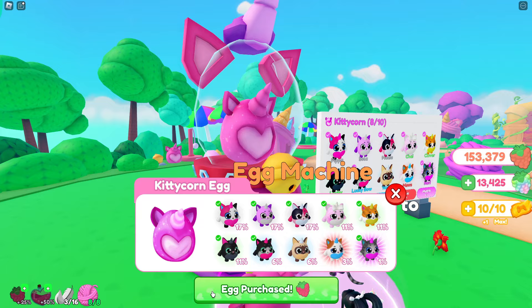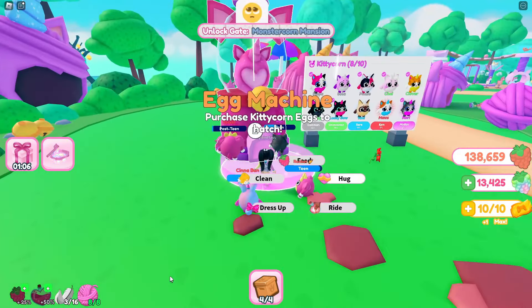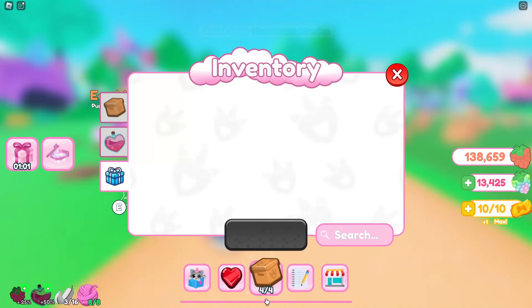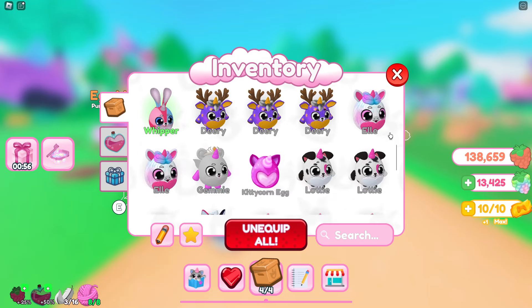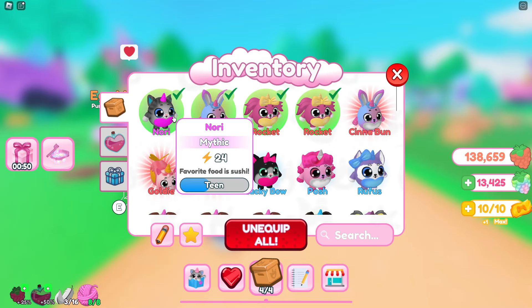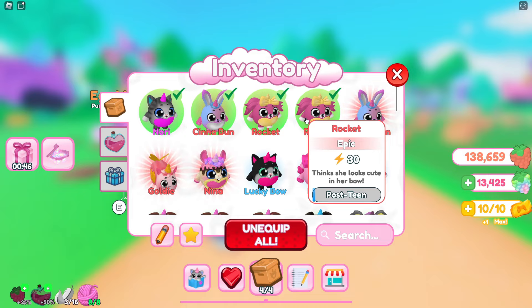If you need more pets to age up, you can head over to any of the egg machines to get another egg to hatch and raise more pets. You can also check out your inventory under your pets — there's the egg we just bought, and you can keep track of the ages in your inventory as well.